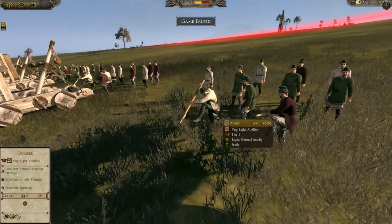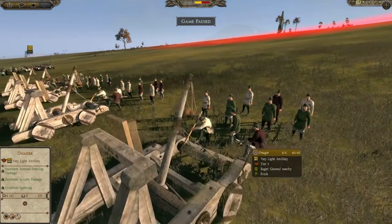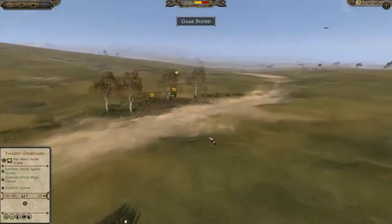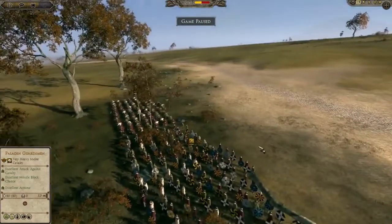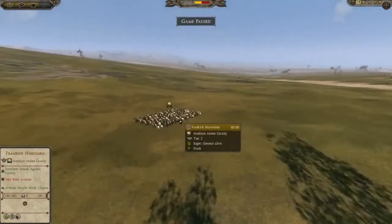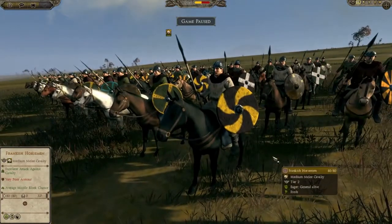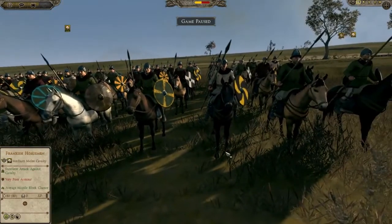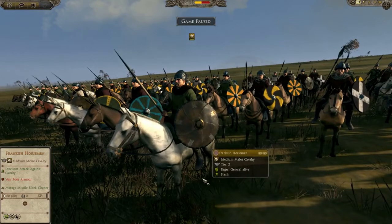Over here they've got their own onager. And they also have Frankish horsemen way over on the side. What do you know about the Frankish horsemen? These are light cavalrymen designed to go and attack the flanks. Their spears are a lot lighter, but notice the lance head is a lot longer than the ones the Saxons had.